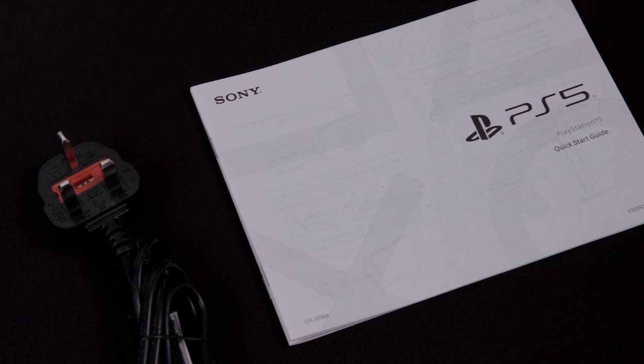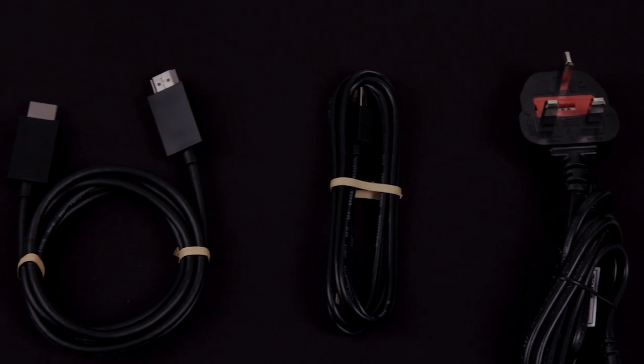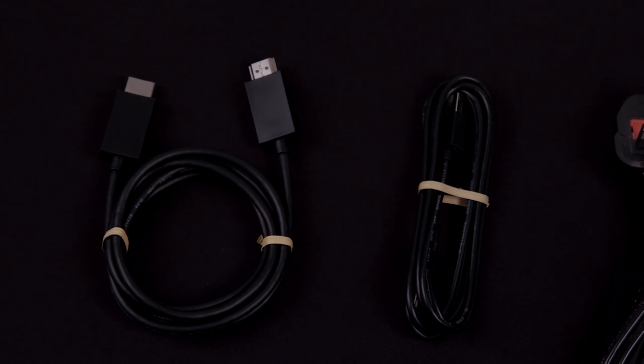Both editions of PS5 come boxed with one DualSense wireless controller, along with its charging cable, a HDMI cable, AC power cord, attachable base, quick start guide and safety guide. The HDMI, charging cable and power cord are all 150cm long.